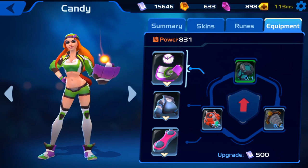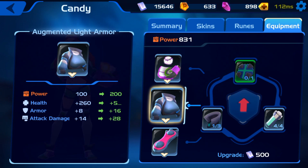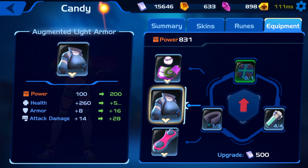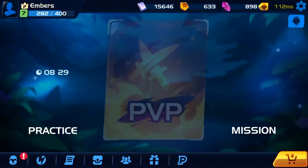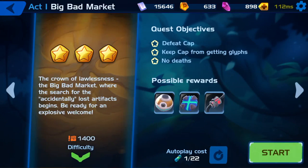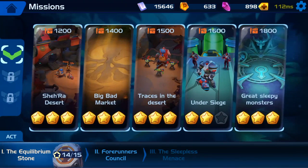Here is Candy's equipment. She essentially has a softball glove, a chest piece, and a hyperboard — though I'm not sure what the hyperboard is about because I don't see her running around with one in the game. One important thing to mention: the developers have been very specific that your equipment does not impact your stats during PvP battle. Your equipment only impacts your PvE stats. To upgrade the equipment you have to do the missions.